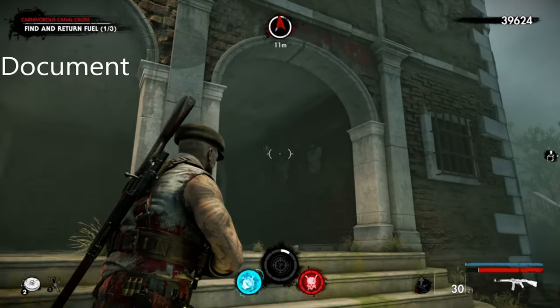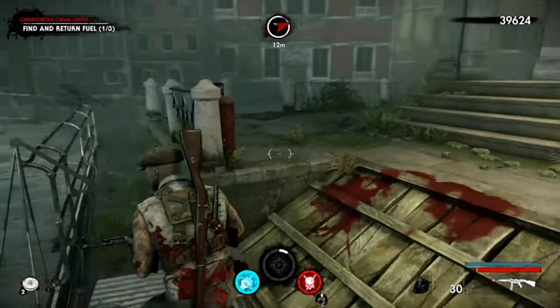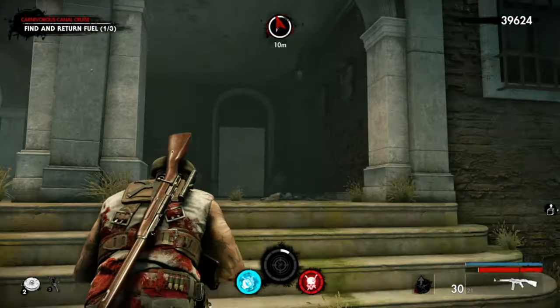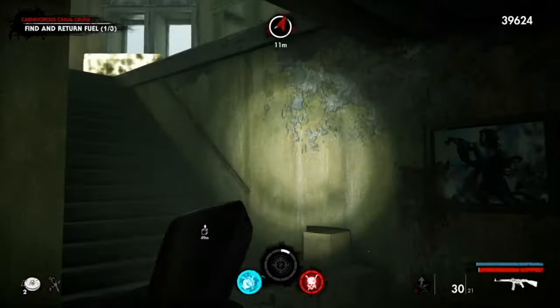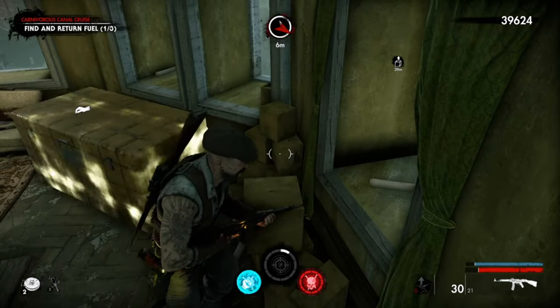The first collectible of Mission 2, Chapter 1 is the first document. When you come to this part of the chapter to find and return the fuel, you go to this particular building and run all the way upstairs. It's just right there — that is the document.